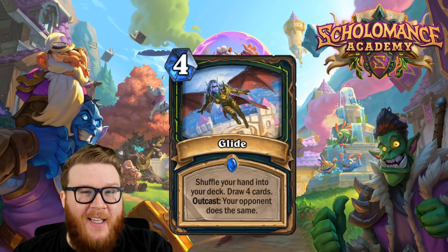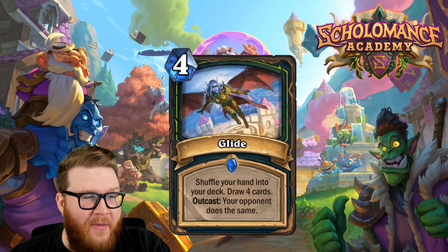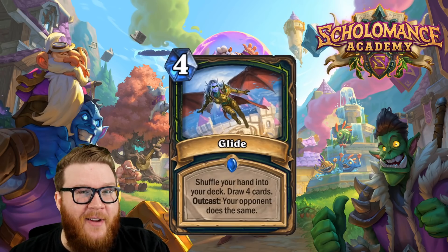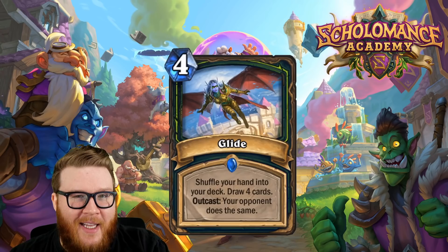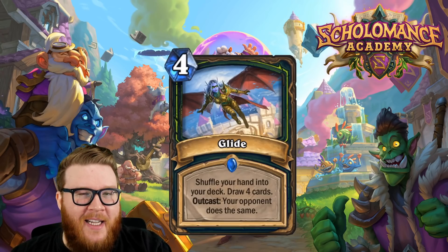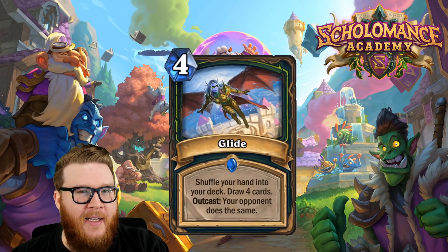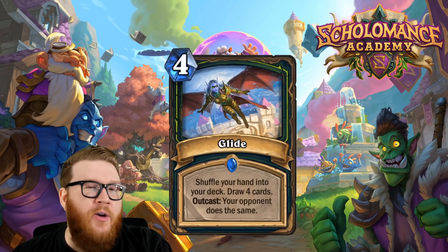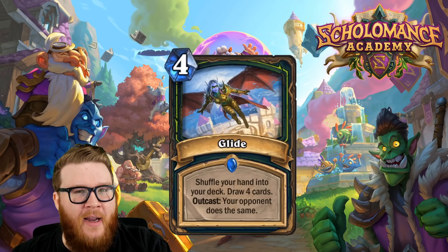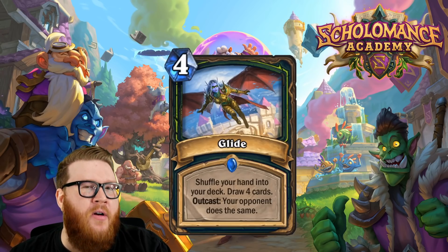The crazy part is you're going to force your opponent to do the same, and this is almost always going to be outcasted when you play it. If your opponent has a full hand — like a control deck or a Quest Warlock with nine or ten cards in hand — you're going to force them to shuffle their hand into their deck, and they're only going to redraw four cards.